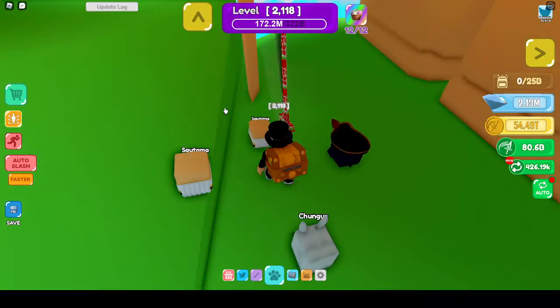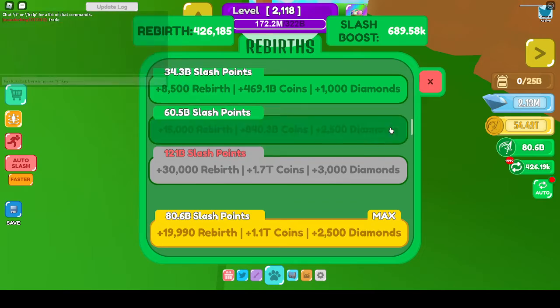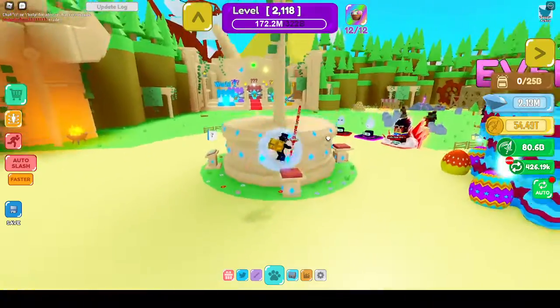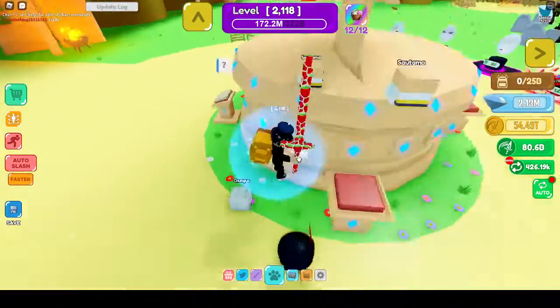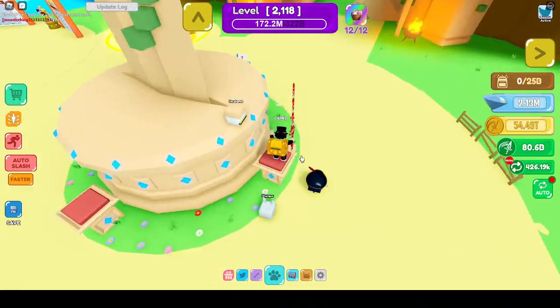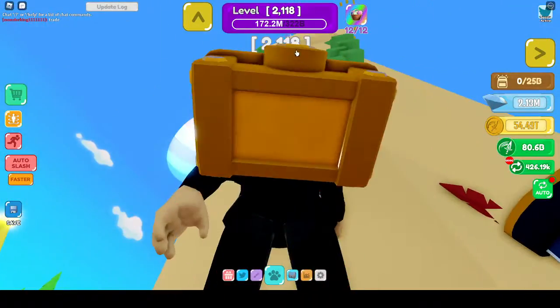Now for our last egg, the eleventh, we're just going to reset. You're going to need three people for this. Once you get three people, a ladder is going to pop up and you're going to need one person to step here, one person to step here, one person to step here. Then the ladder will come up and you can get the egg.